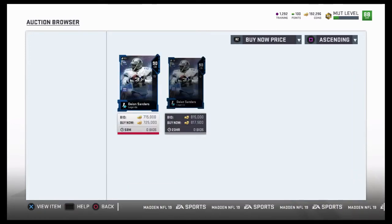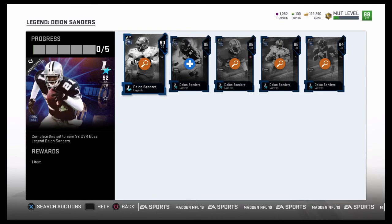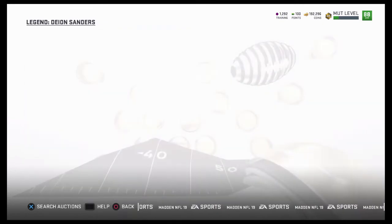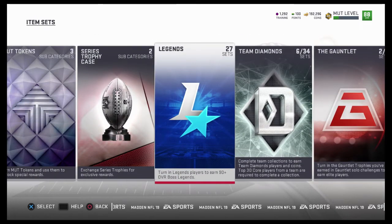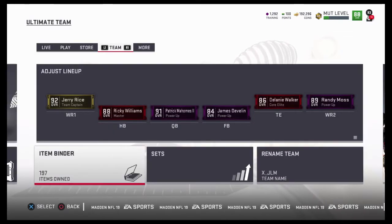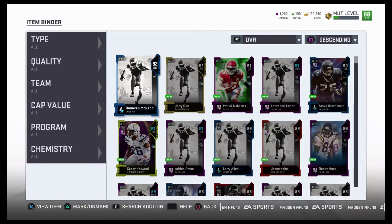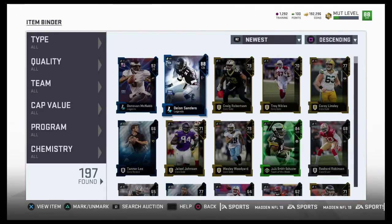When it comes to Deion — we pulled the 88, we need this card. Here's the sad part: this card here is worth more than the full Donovan McNabb we have. That tells you a lot. So if we sell Donovan McNabb, we should be up to around 700-something K, possibly 800K, plus with whatever else we pulled. Right now I'm just going to look and see how much everything is going for. I'll show you guys a lineup and let you guys get out of here.